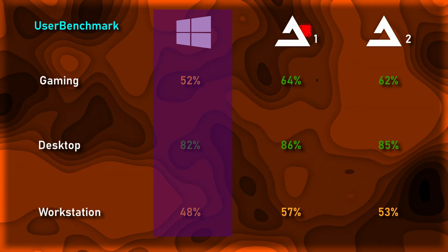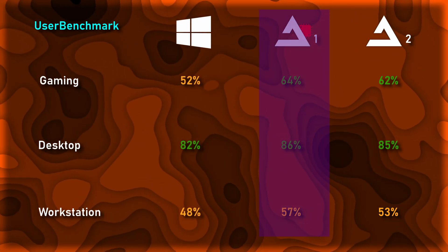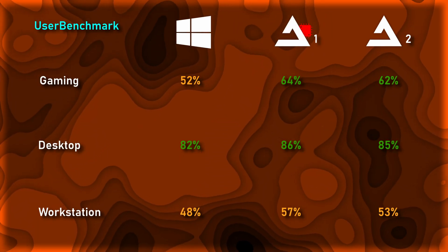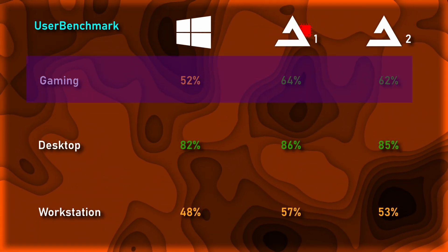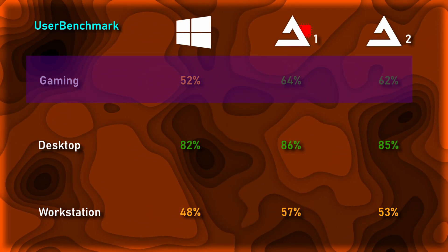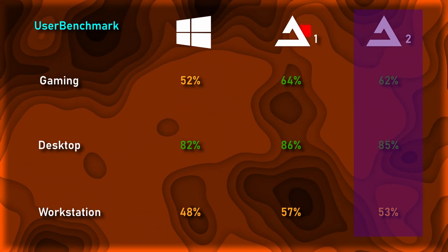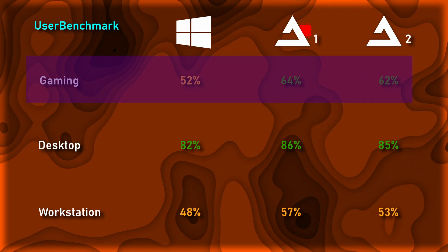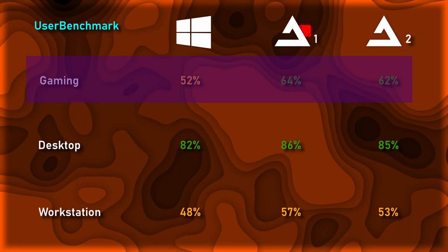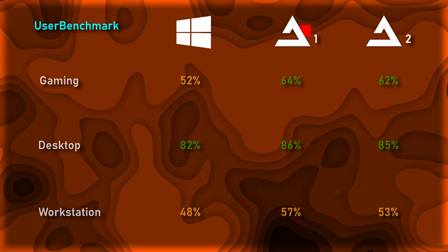The first column of scores is Default Windows 10, and they're the scores to beat. In the first test for Atlas Windows, high CPU utilization was being reported, but regardless, we still got an increase of a couple of percentage points. Most notably in Gaming, we gained 12% on top of 52%, resulting in an improved score of 64%. In the second Atlas Windows test, without any high CPU utilization, we still gained a couple of percentage points. In Gaming, we still improved by a whole 10% on top of 52%, resulting in an improved score of 62%. Overall, with or without high CPU utilization, the laptop gains performance regardless.